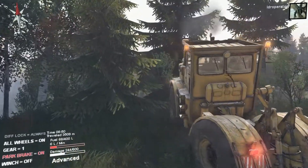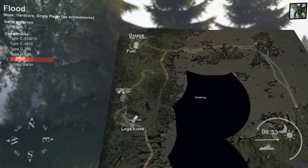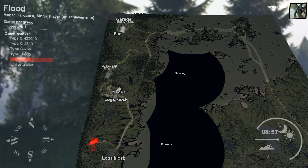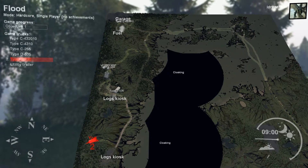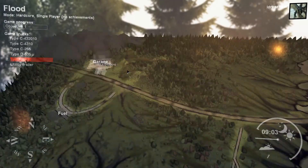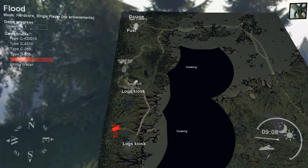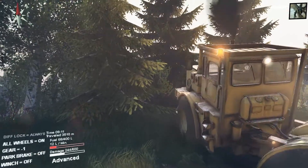There we go. The only fuel is way back there, so I think I'll just take it over to the logs kiosk for the moment. I'll go back and get the other truck — I think it's the C4310, or the 432010 — it has a fuel cistern on it, and I'll bring some fuel back to this thing so we can continue unlocking the map.